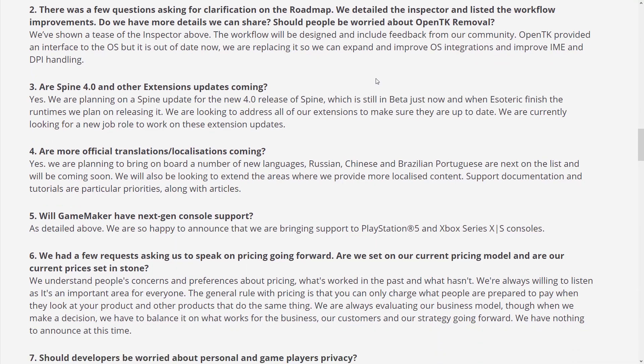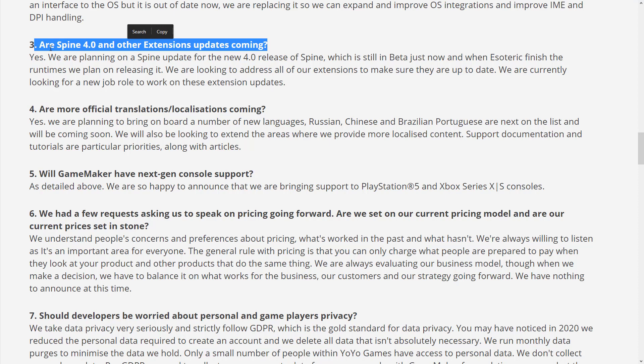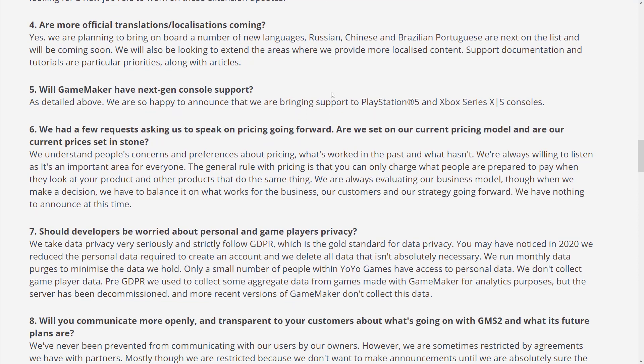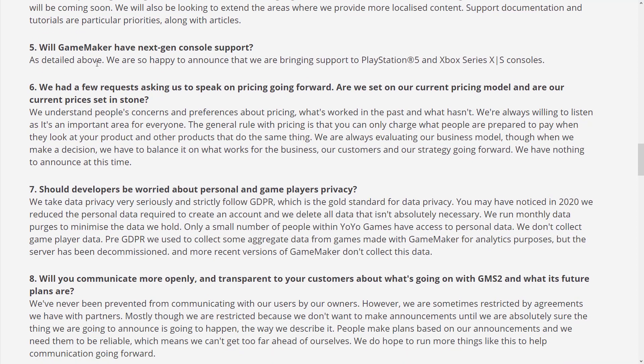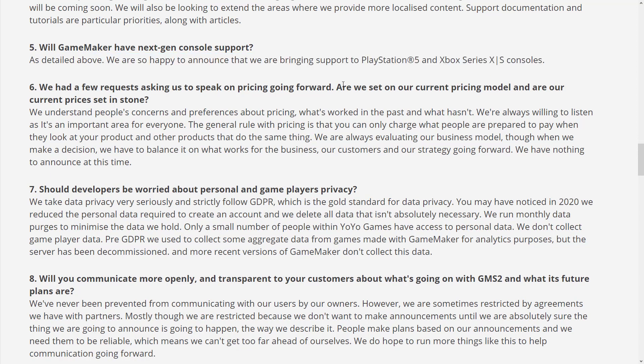OpenTK removal shouldn't really matter much — that's more of a technical detail. Spine is an IK bone-based animation system for 2D sprites, and they are going to be getting Spine 4.0 support when 4.0 is released. There are also updates on translations, and next-gen console support has already been announced — so the Xbox Series X and S consoles, as well as PlayStation 5 support, are currently in beta coming in March.